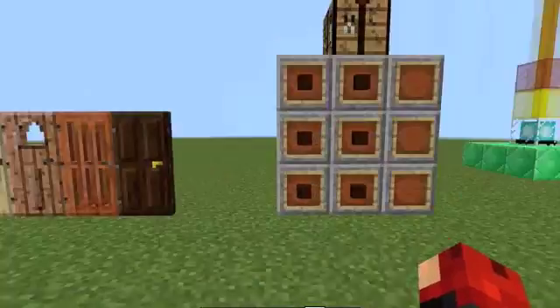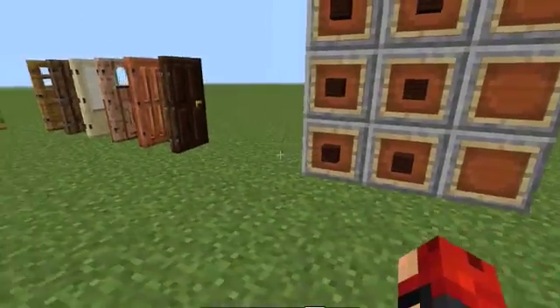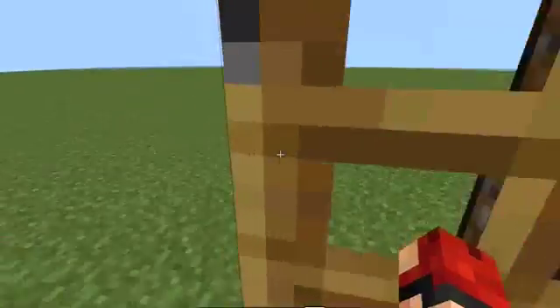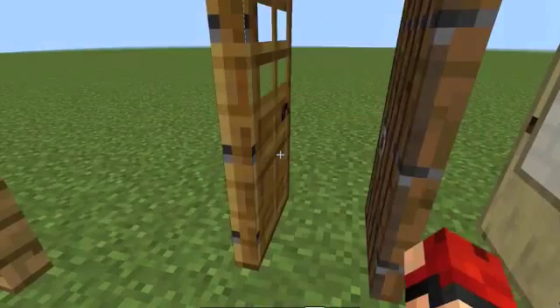Another big feature, including wood, is doors. Normally you'd just put any type of wood in and you'd just get this normal door here.